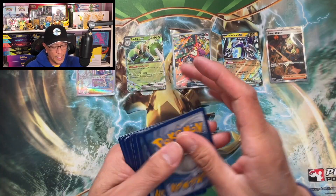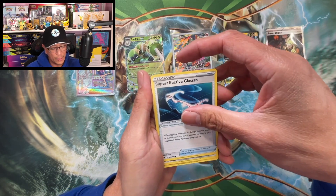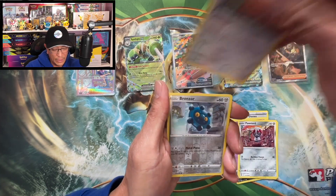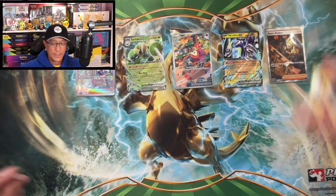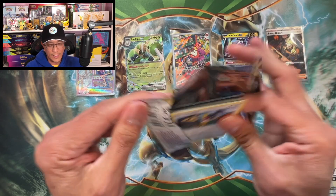Psychic energy, Super Effective Glasses, Bronzong, Sneasel, Mr. Mime, Barboach, Ponyta, Eevee, Bronzor reverse holo, Magus non-holo. Continuing on here — wow, we are just having fun with these cards, so much fun. This hobby is just such a fun hobby, guys.